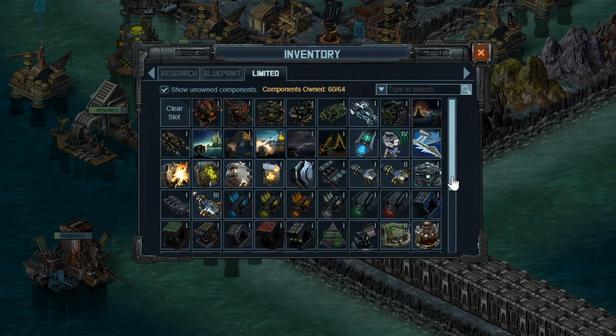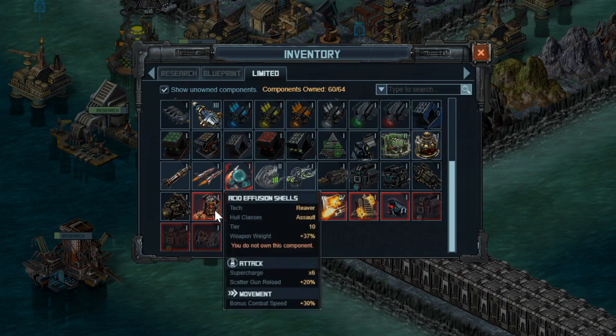Next up is another limited special coming in the Forsaken mission. We don't have access to it yet, but the stats are already in game. Acid Diffusion Shells give you 6x supercharge, which is fantastic — it means your weapons are now twice as good. You already have a base 6 on the hull, so now you're going up to 12 total. It also gives you some reload and some combat speed, both of which are stats that will do quite well.